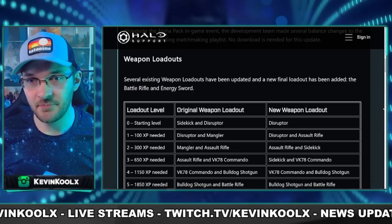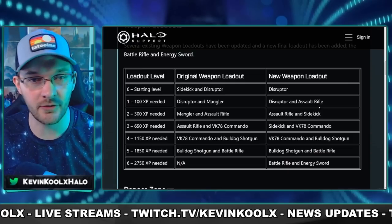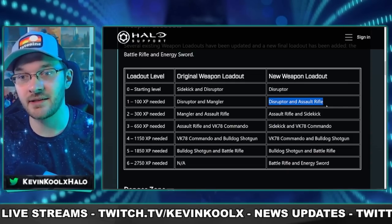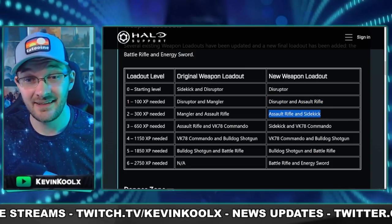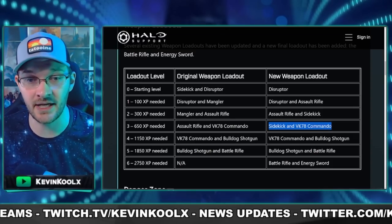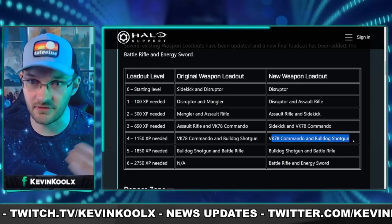The loadouts in Last Spartan Standing have completely changed. The new loadout: you start with the disruptor. Once you get 100 XP, it's the disruptor with an assault rifle. 300 XP gets you the assault rifle sidekick. 650 XP gets you the sidekick and VKs having a commando. These are all four completely different loadouts than we had previously. Then once you hit 1150, you get the commando shotgun, which was what we had previously.